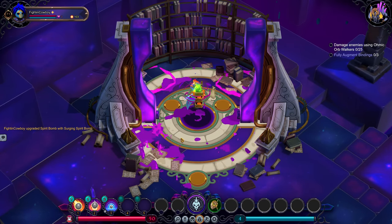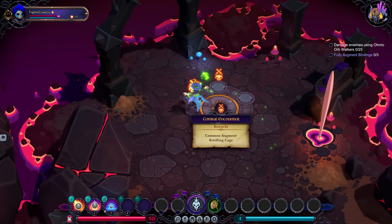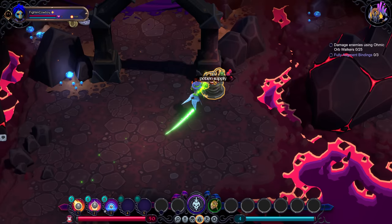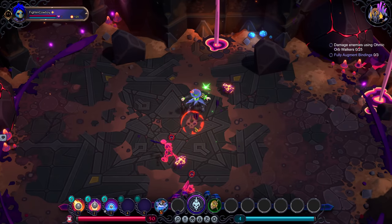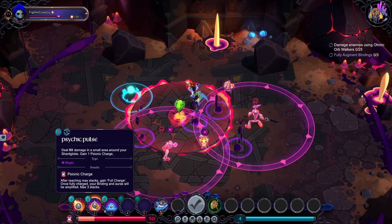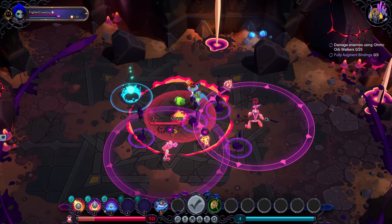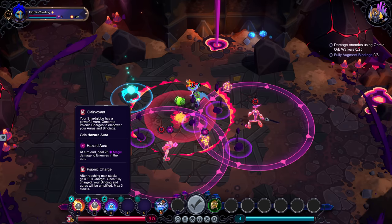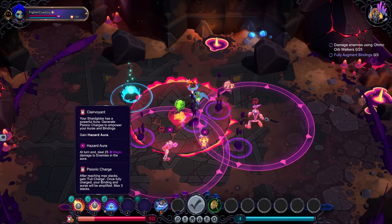The basis around this class is that you are separately manipulating your orb — which is how you do your damage and how you attack — and your character. So it's definitely a very unique class to play, one that takes a little more practice than others because you're not just running up and doing damage. You need to separately move your orb and yourself. We also have psionic charges: when you get up to three, your spirit bomb does a ton of damage. And on top of the orb, you can see an aura right now — that's considered your hazard aura. At the end of your turn, 25 magic damage to all enemies in the aura.